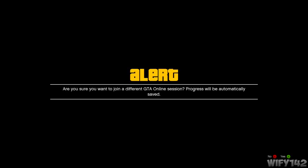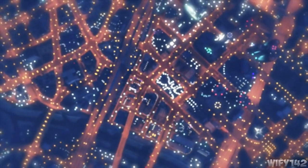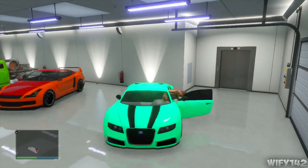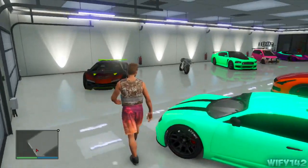Once you click that, go off it. A pop-up will come up — click A to join their session. The next one should say the session is full; just click A on that because that's the only option. If it's not full it'll come up with a different message — just click A or B and mess around with it until it works. You should then be put into your car in your garage.